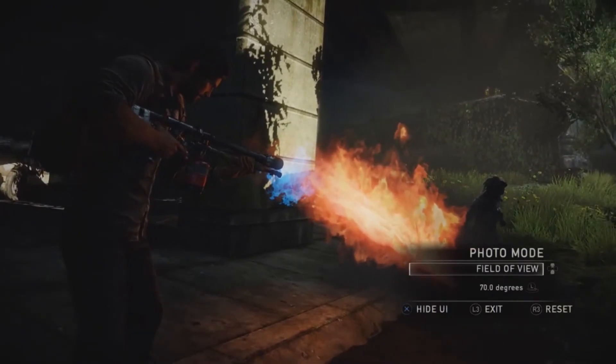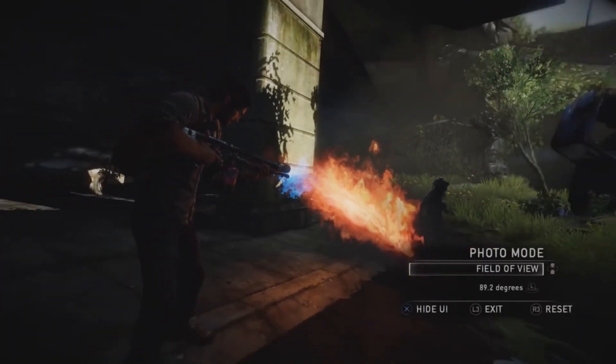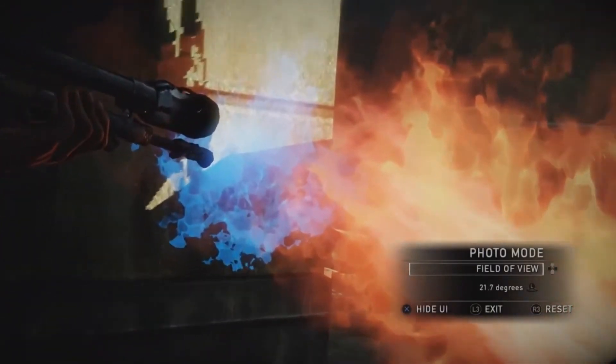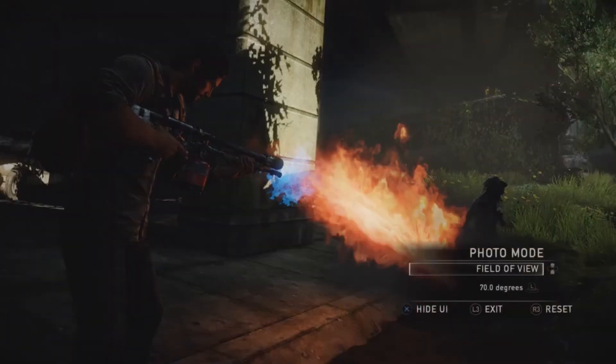The Field of View menu allows you to zoom in or out with the left stick. This is great for focusing on the little details on a character or getting a big dynamic wide shot. You can also reset to the default settings on any given menu by pressing R3.